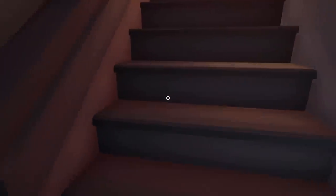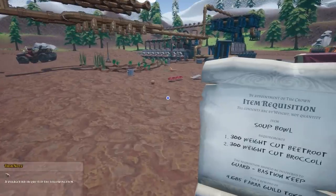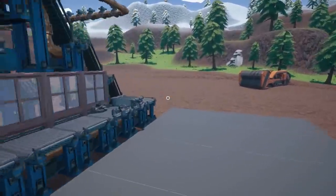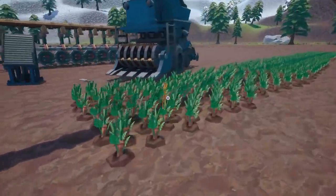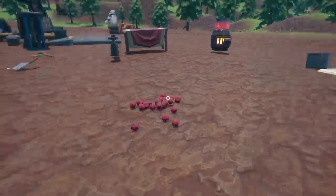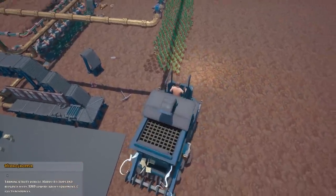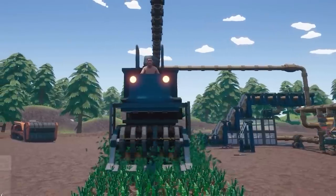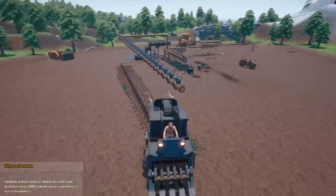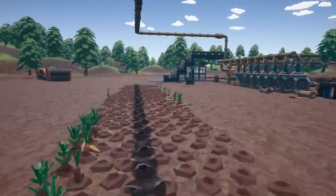Wait, why can't I go upstairs? Don't say I have to do the soup quest as well. Fine, soup it is. So beetroot and broccoli — do I actually have those in my farm? Welcome to Matt's farm. I did go all out on carrots before, as you can see. I sort of wish I'd grown a bit of everything. So we need beetroot and broccoli — we're going to have to go get the seeds. We'll just hop in the combine and harvest all these carrots to make space.